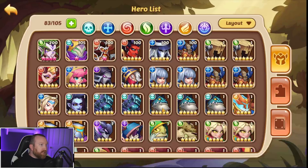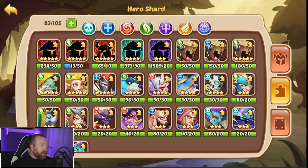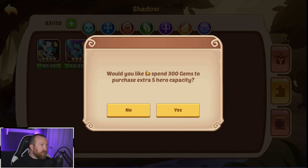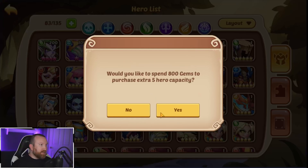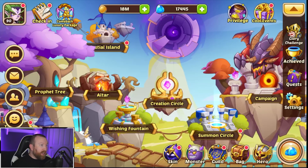Bag space is an issue. We're gonna burn a lot of our gems because we actually have a decent amount of stuff we have to pull out of the bag. Let's just buy like 100 or 200 bag space so we can pull everything out at the same time. We're gonna completely deplete our gems, but honestly I don't care.